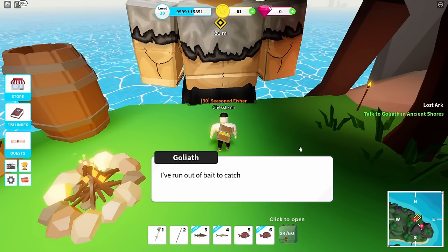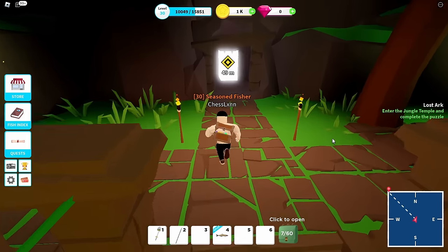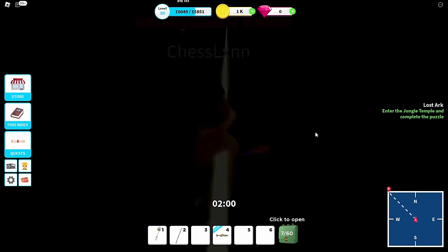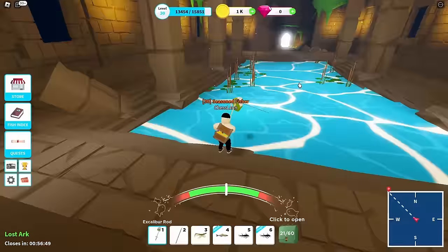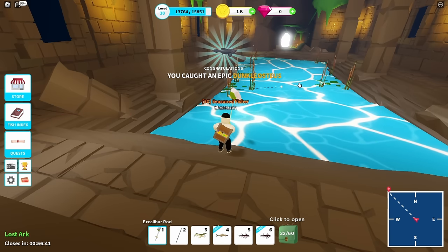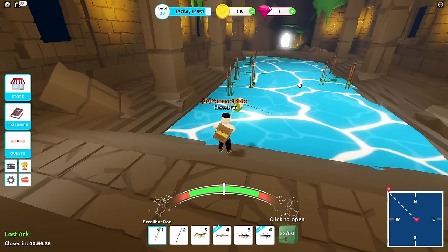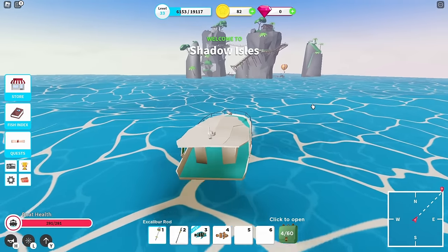At the Ancient Shores, I helped a big ugly giant get the fish he wanted, completing a quick quest to open a secret door to a temple. Inside, you go through a few doors and reach a puzzle with a 2-minute timer where you reflect a beam of light onto a crystal by rotating mirrors. Once I solved it, I got access to a secret pool with exclusive fish — which I immediately regretted doing the puzzle for. I wish the reward was better, like a treasure chest with 100 gems instead of just a secret pond.